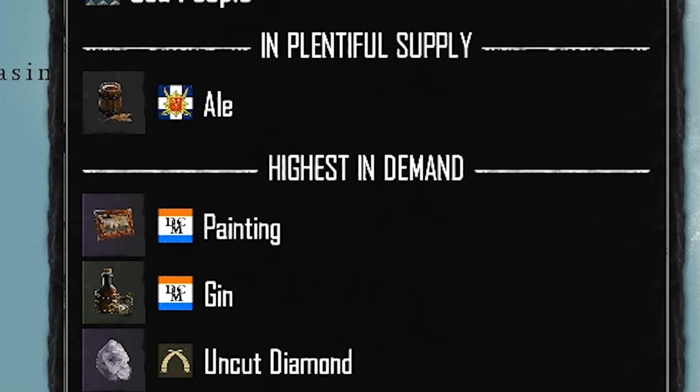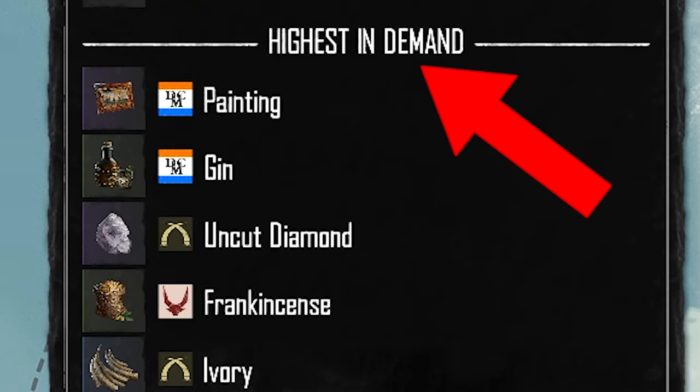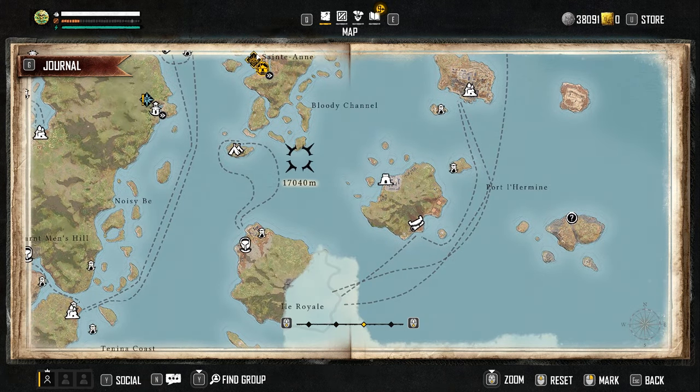If you sell ale here, you're going to be scamming yourself. What you should note is the 'highest in demand' option — painting, gin, uncut diamond, frankincense, and ivory sell for a lot in this area, a lot more than usual. Where in this area do you sell these things? You'll have to go to a settlement. You have to find the specific zoom level on the map and look for a settlement, somewhere where you can actually sell stuff.